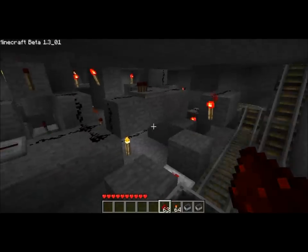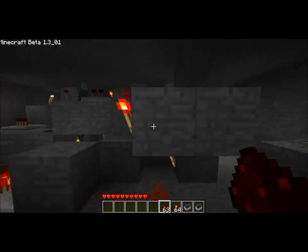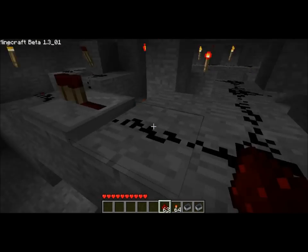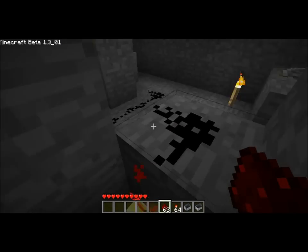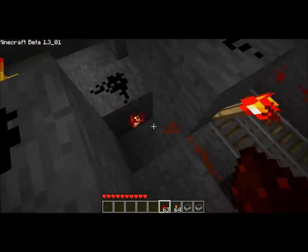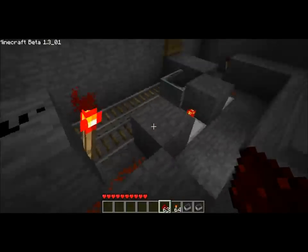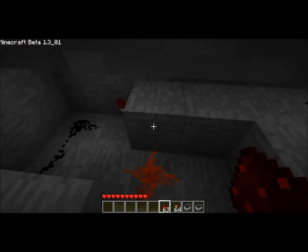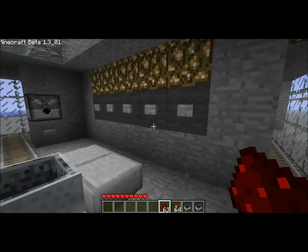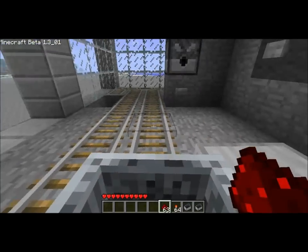This is the pressure plate here with the torch on it going to this line here. This reset line is all hooked together — it's one wire — so any part of it that gets lit up will light up this one as well. That'll turn off this torch, and if the pressure plate is activated it'll turn off that torch too. This is your AND gate for the door boost, and it runs over here and opens the door. Basically, you push a button while on the pressure plate and off you go.